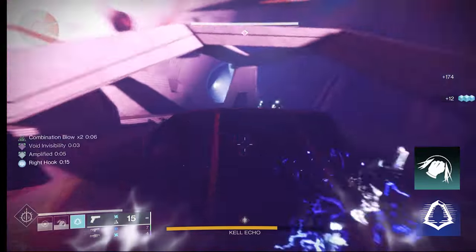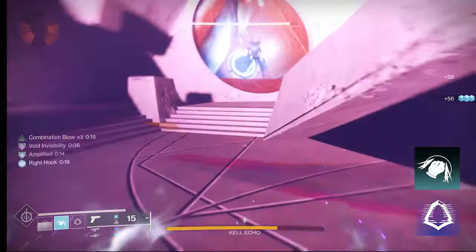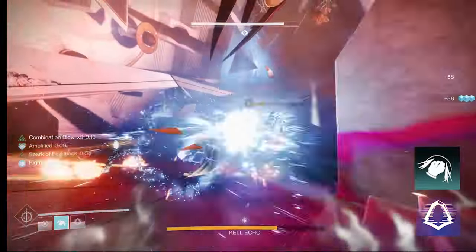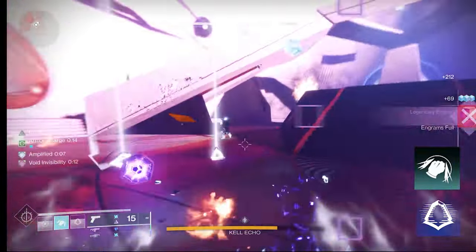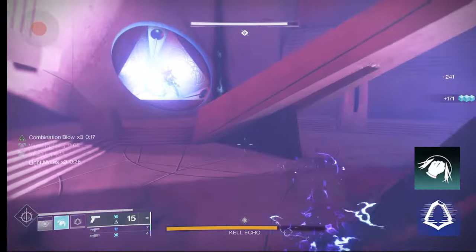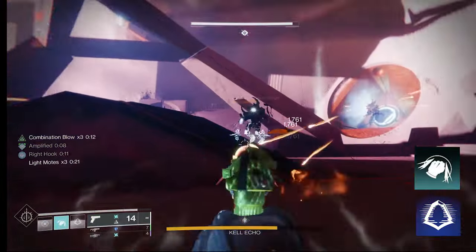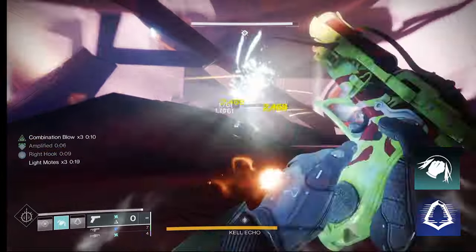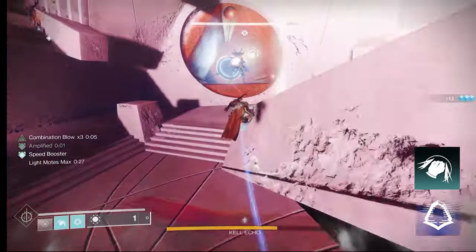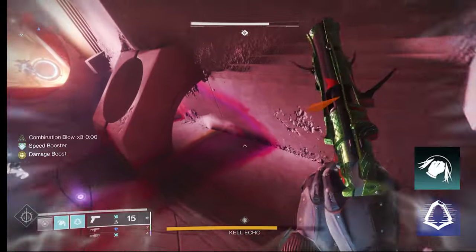The key thing you're going to do is hit an enemy with melee damage without killing it, then dodge to get your melee back, and kill it. When you do that, you'll get your class ability — your dodge — back, plus a little bit of health. If you keep doing this around a bunch of adds, you're going to stack Combination Blow up to three times. That gives you a much greater chance of taking out even yellow-bar enemies with your melee alone, no weapons needed.